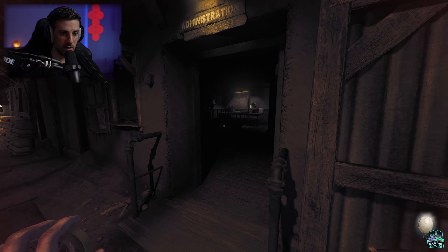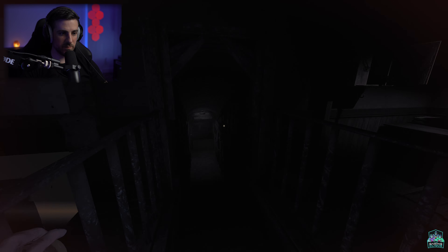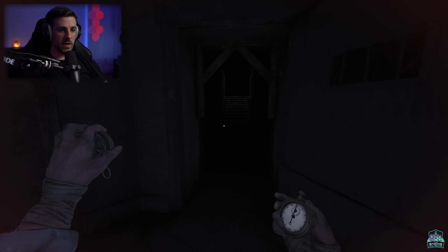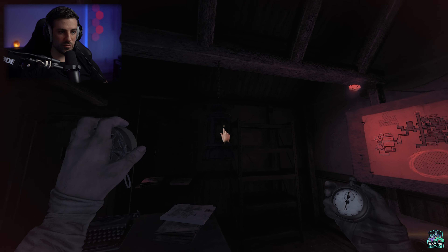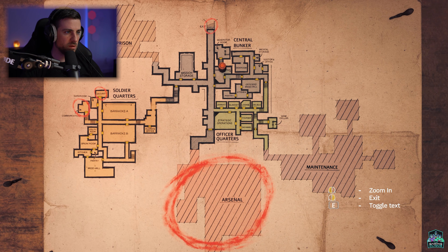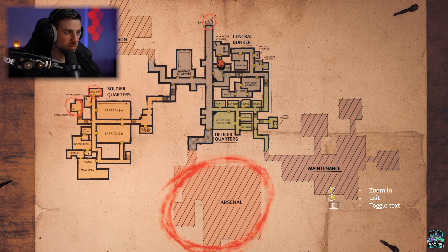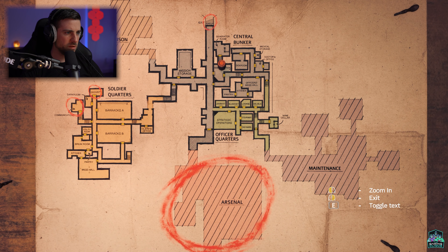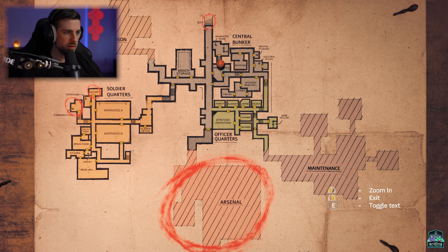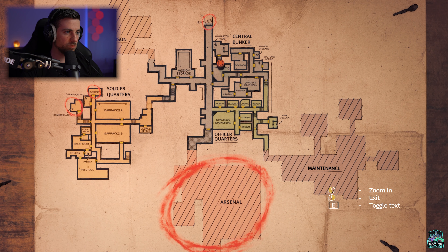Oh shit, he's coming — he ain't. Okay, let's save it. We made it in time guys, so stressful. It unlocked — there we go. It unlocked the map, so we gotta find other maps for other areas I guess. So the communication room, security — we need to get into the security room because it basically has the key for the communication room.